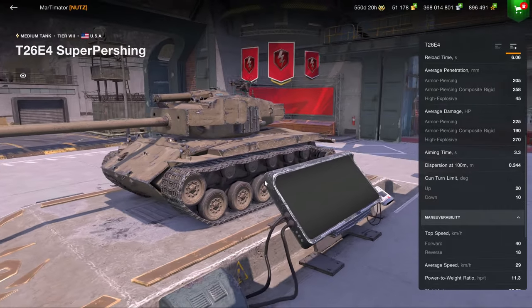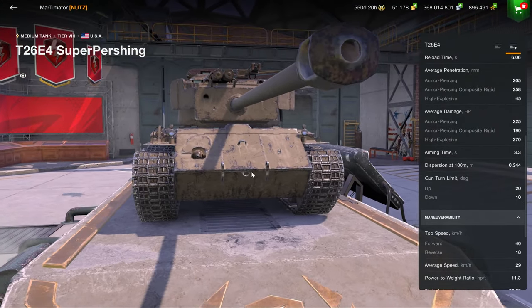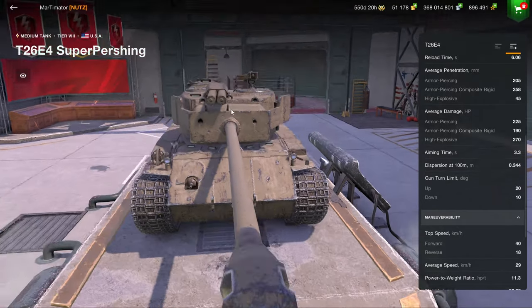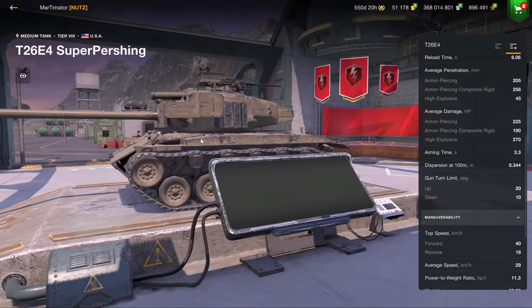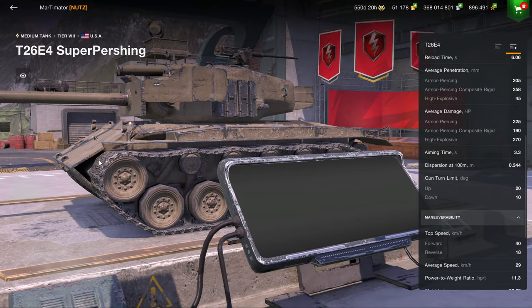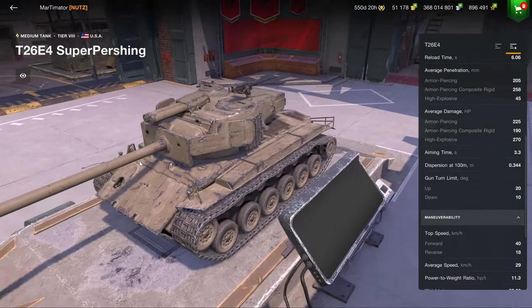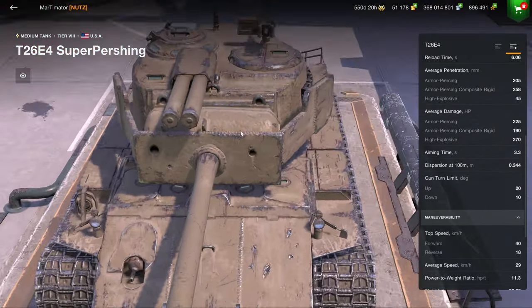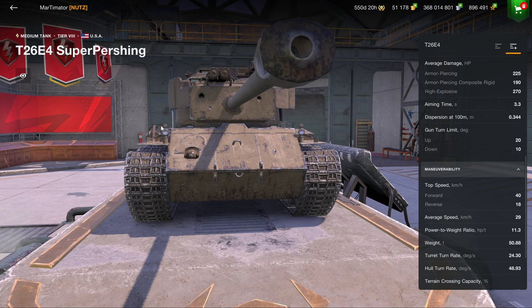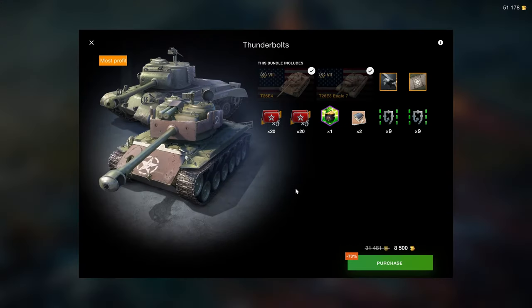The Super Pershing is relatively slow for a medium tank. The armor, while better than most mediums, is very easily pennable in the cupola up top. You can also penetrate the lower plate. Don't fire HEAT at it because it has a spaced plate where HEAT will get stuck. Overall it's somewhat easy to beat, especially with the cupola on top. This is one of the lowest premium tanks on my list that I would consider buying.